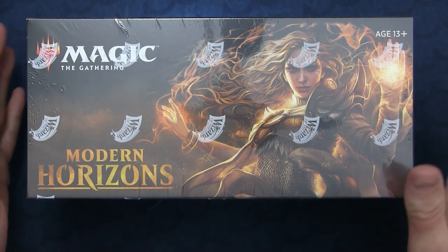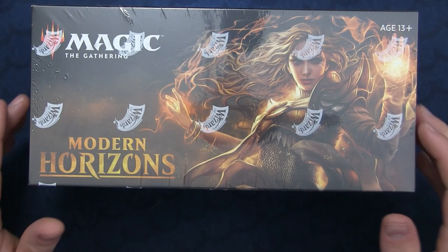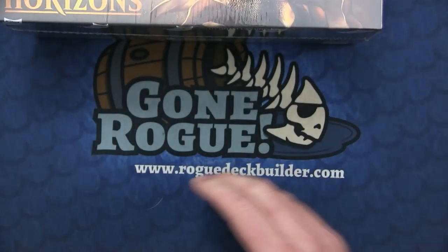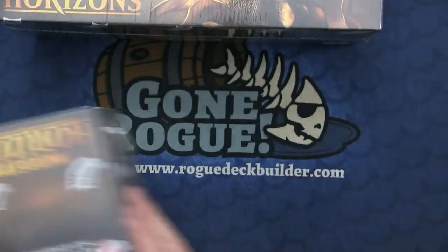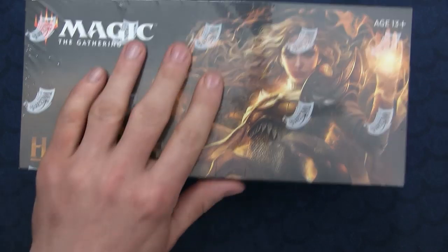One of the things I do over at my Patreon is give people the opportunity to buy products at distributor price. A lot of people were completely sold out of Modern Horizons, so Brandon has been gracious enough to let me open up a Modern Horizons box on camera - and so has Richard. So we're going to do two of them. Two Modern Horizons booster boxes are going to be cracked. We're not going to do profit/loss, just open the cards and talk about them a little bit. Let's get cracking.